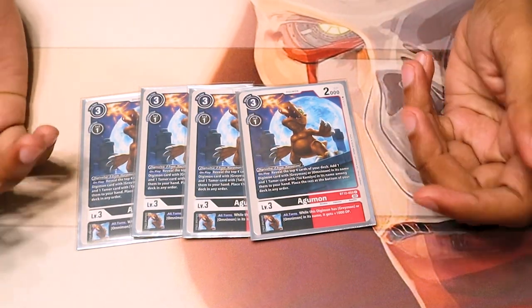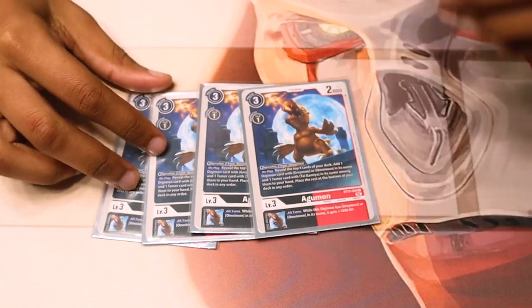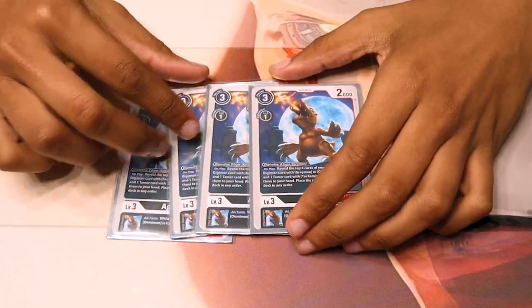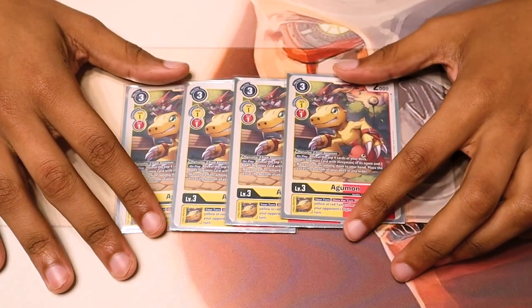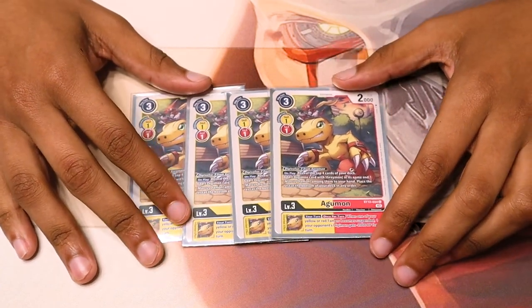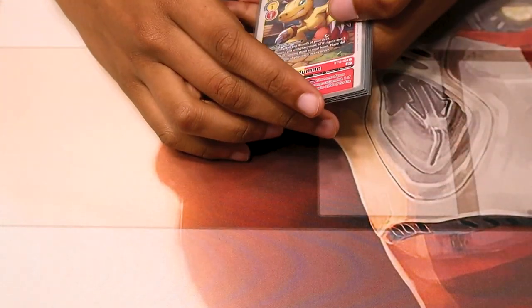We run 4 of the black-red Agumon to help search for a Greymon — Geo, Rise, Shine — it gets all the Greymons and searches for Tai Kamiya. Tai Kamiya is the other tamer we run, of course. It helps add more cards to your hand and helps play more tamers. Really good. Inheritable ability gives 1k — again, extra DP, 1k matters. We also run 4 BT12 Agumon red-yellow. He has the same inheritable as GeoGreymon, where if a red or yellow tamer is rested, he gives minus 2k DP. His on-play does the same as the other Agumon except it adds a Marcus instead of a Tai, along with a Greymon. Really good, standard, must-have Agumon in your ShineGreymon deck.